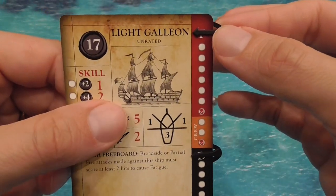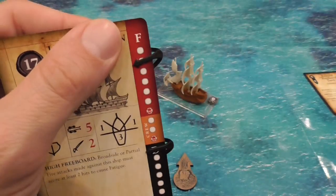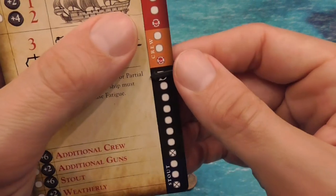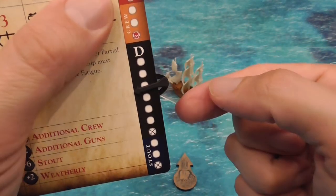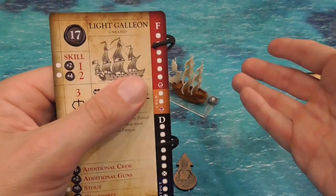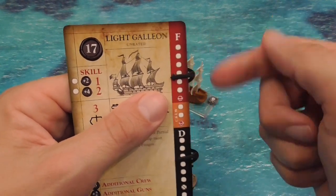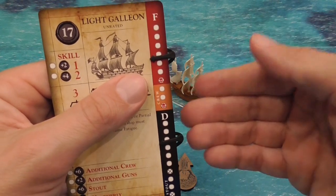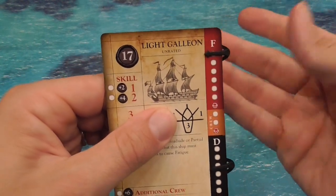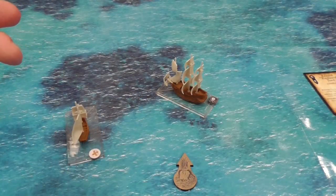Here we have indicators for fatigue and damage. As your crew gets stressed out, you take fatigue, which will immediately reduce your capabilities by removing dice every time you roll. Damage will of course reduce your effectiveness. When you get damage all the way to the bottom, the ship is crippled — it only moves by two, no more. If it takes further damage, that translates into fatigue. When a ship is both crippled and fully fatigued, it is effectively out of the game.